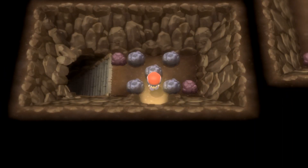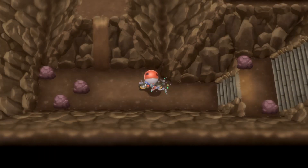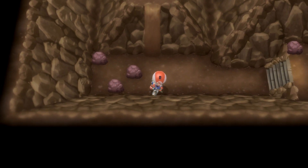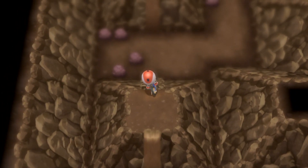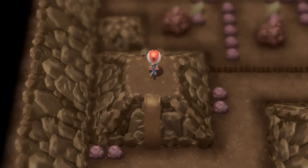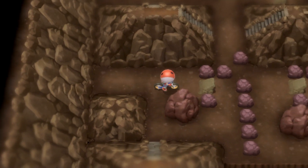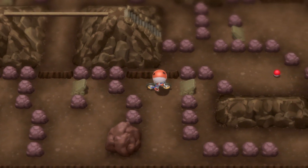Now that we're in the Wayward Cave, use Flash to see better — it's recommended but not necessary. Next, you'll need to use the bike. Gear one is the slow speed and gear two is the fast speed. You need to be in gear two to go over the mudslides and over the jumps here.